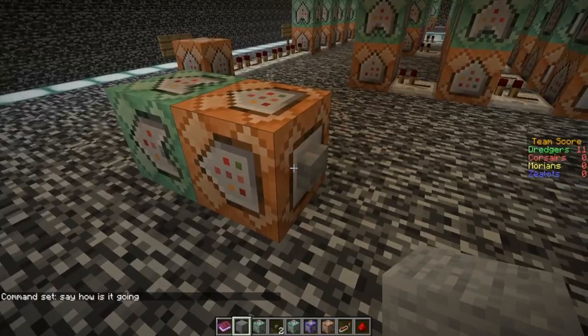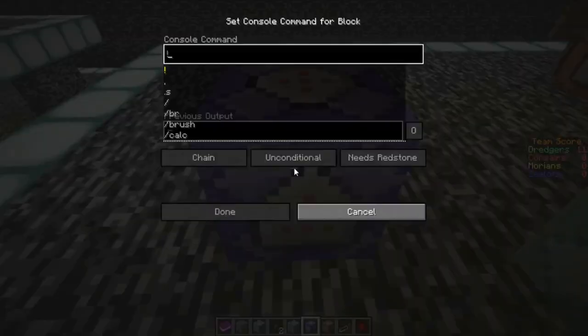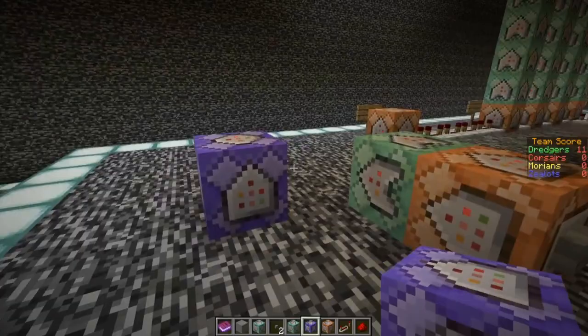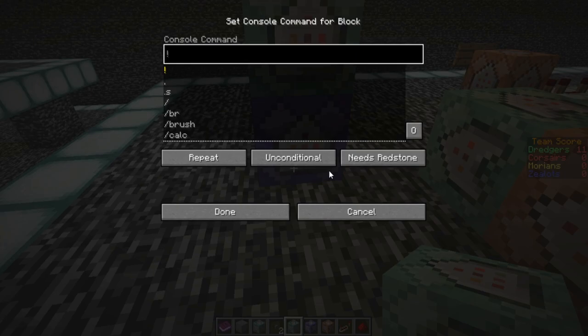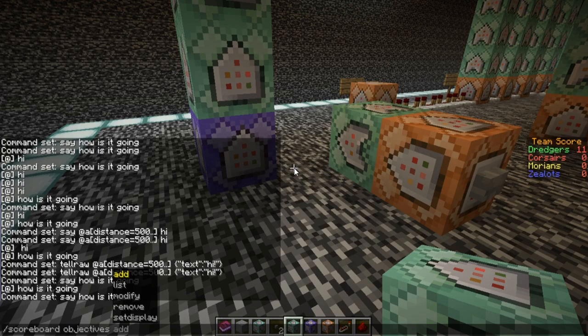Now we have the repeating command block, which will execute every tick - so it's going to be very aggressive. If you want to use it, you need to know what you're doing. We're going to take two chain blocks and put them on top of it. We'll use the scoreboard for this. The scoreboard is a little bit difficult to understand, but we'll make a scoreboard objective and call it 'test repeat' as a dummy.